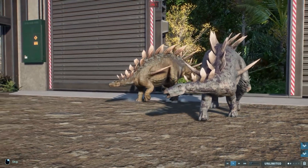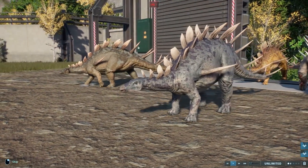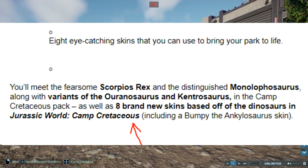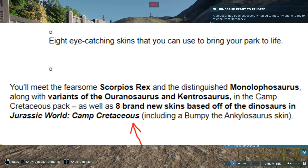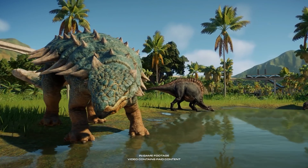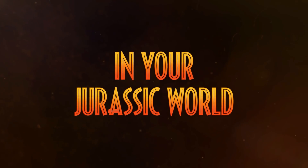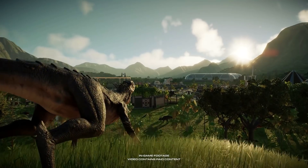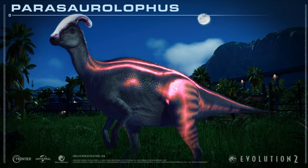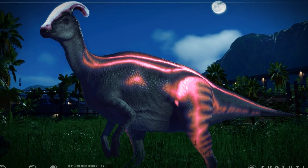Now onto the new skins that were not in the trailer. For some I have screenshots; about others I can only speculate, and I will. Frontier describes eight eye-catching skins to bring your park to life — eight brand new skins based off the dinosaurs in Jurassic World Camp Cretaceous, including a Bumpy the Ankylosaurus skin. My favorite skin to get added is the bioluminescent Parasaurolophus from the first season of Camp Cretaceous. It is absolutely magical, and I look forward to building a beautiful exhibit for a herd of these. You can definitely expect an exhibit build video on that after March 8th.